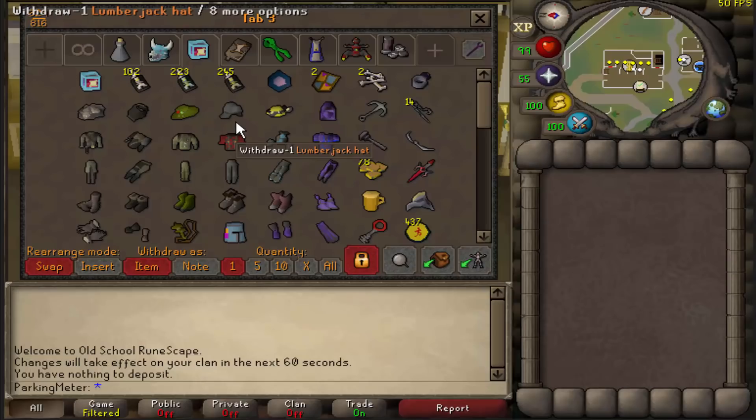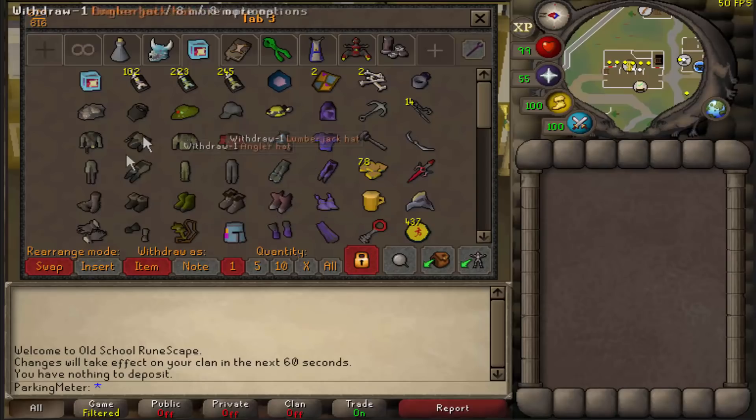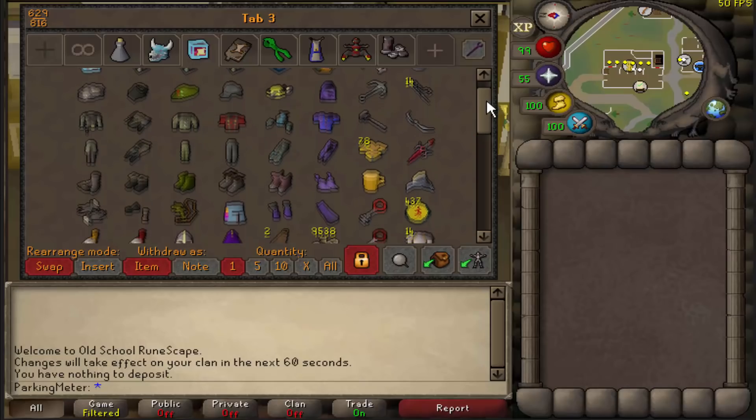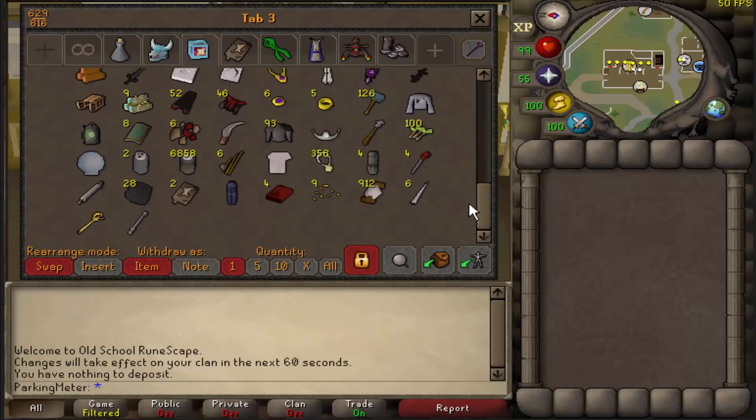Clue tab here — if I ever get an elite clue scroll from any boss or any skilling activity in the game, I'll open all these until I get the other clue scrolls. I have a master clue, the bard stuff right here, and all my skilling gear for clue scrolls too. Pretty much all my clue needs are in this tab, which is pretty damn nice.